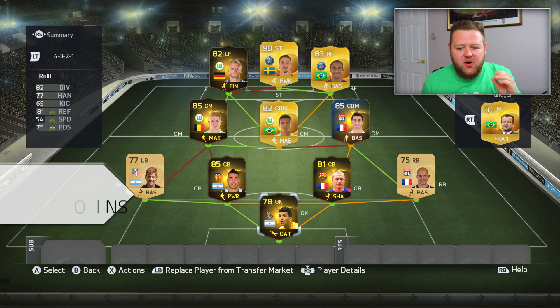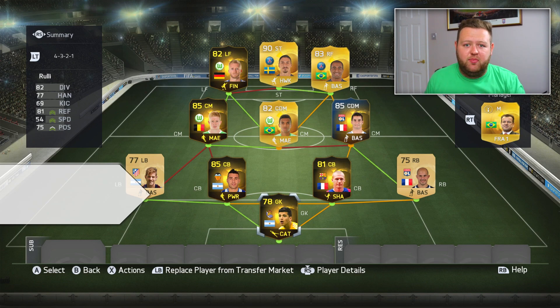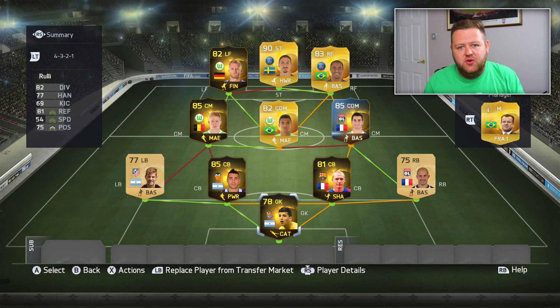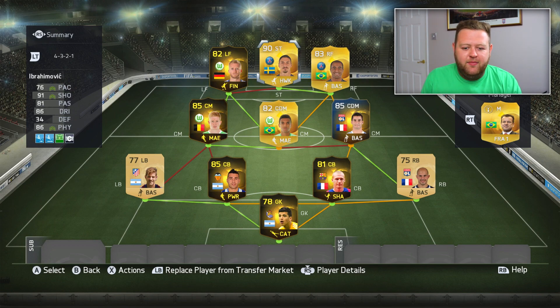This is us on the console with the squad built. Look at it. It's quite nice. There's a lot of good players in there. We've got some Argentine goalkeeper who looks alright, actually. He's 6'2". That's not too bad. It's about the right height for a goalkeeper, I think. In terms of midfield, I'm pretty happy with De Bruyne and all three of them, actually. They're all pretty decent players. And then I love the strike force of Lucas, Scherler and, of course, Zlatan up front. Hopefully we'll do some damage. It's time to find myself an opponent and let's go into a game.